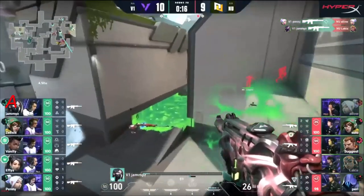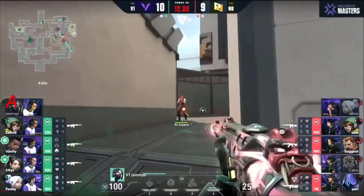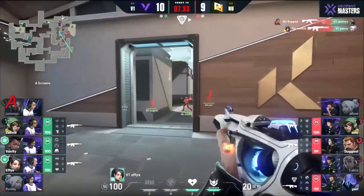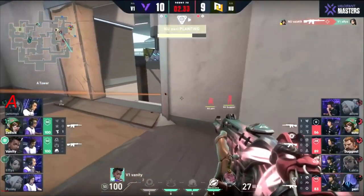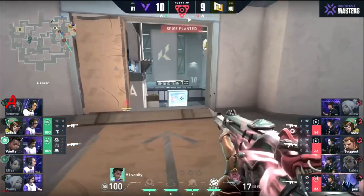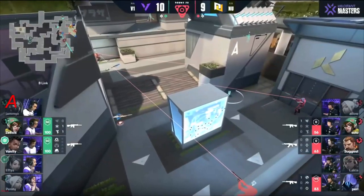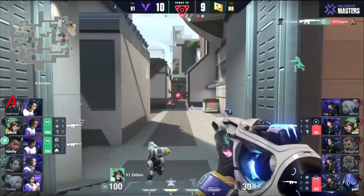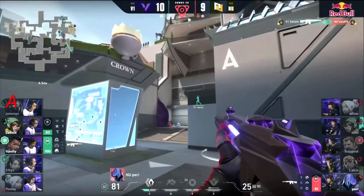Four seconds left, he's getting delayed — not going to have time. The gravity well keeps him off. Perry's not able to get the spike planted. Version One take the lead. One was going to pull off — should have the numbers advantage on site. The paranoia misses onto Penny. Jamies goes entirely undetected as well. Two have already dropped on the side of New Turn, 13 seconds left — no time to go elsewhere, no plan B. Seven seconds left — Effies trying to be the last line of defense but Solo mows his way through. Zelsis and Vanity show up a bit late to the party.